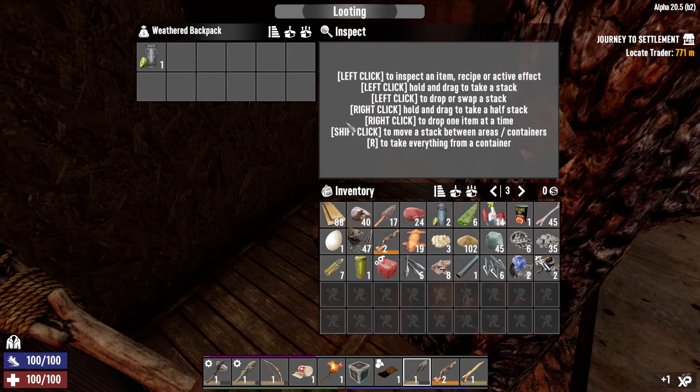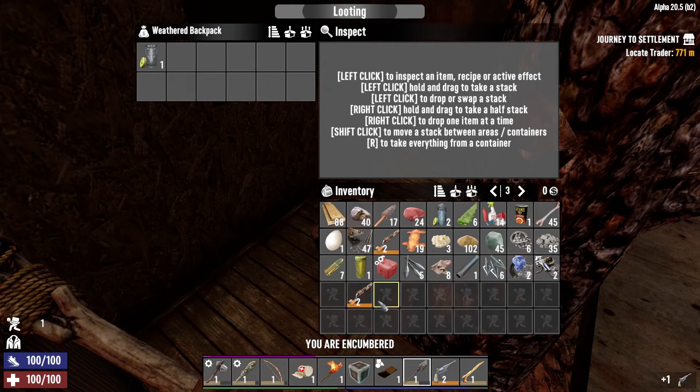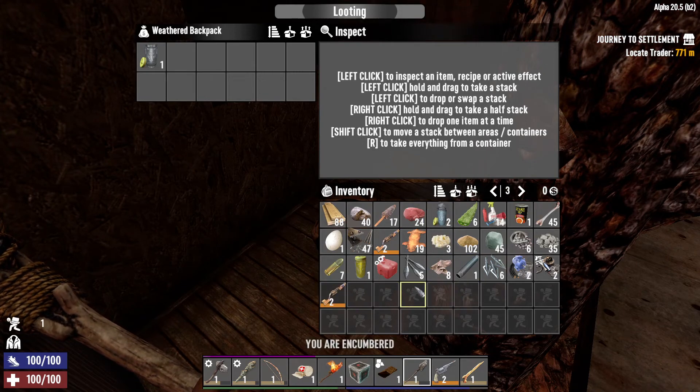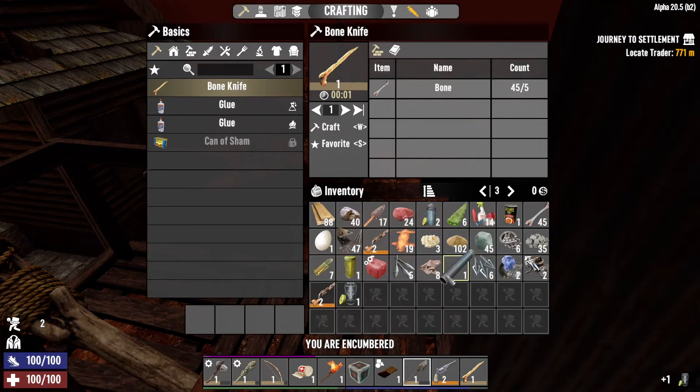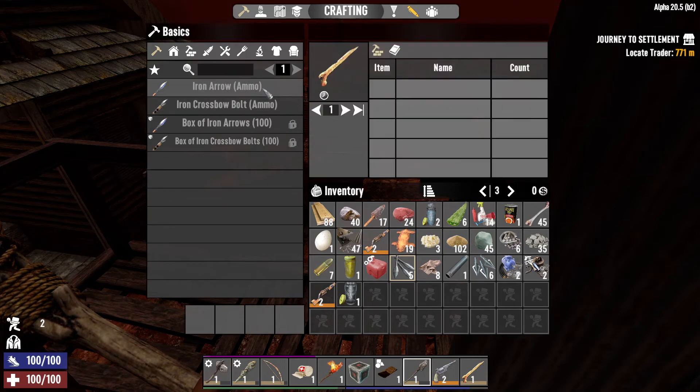I'm going to use this tree house as a day one horde base. There's something I don't care about, but it does have ammo so I guess we'll pull it out. It's a little bit better than the pipe shotgun, but not a lot. Iron arrows — what are we missing? Feathers. I knew I'd be missing something.